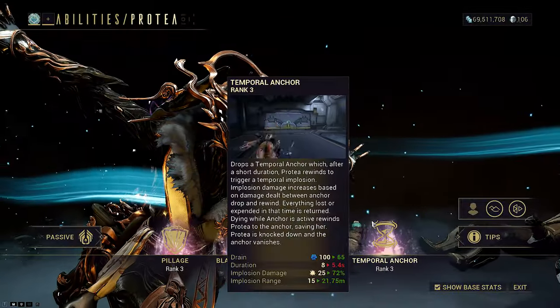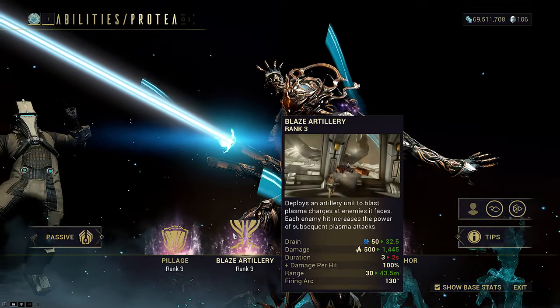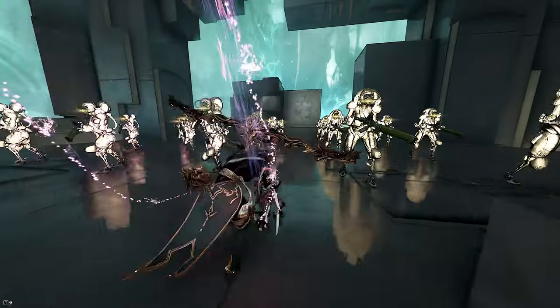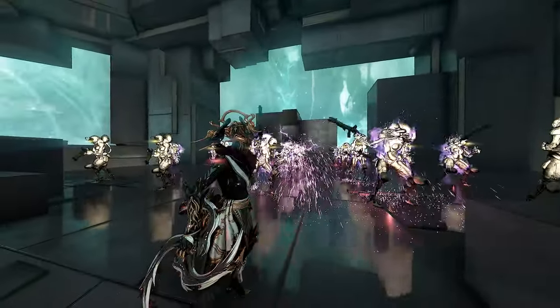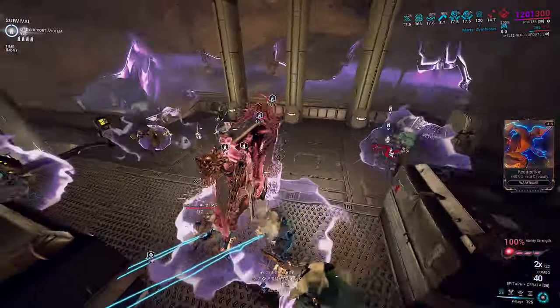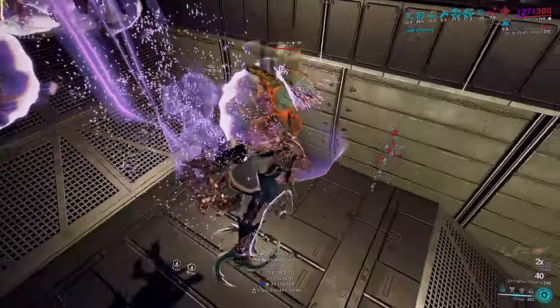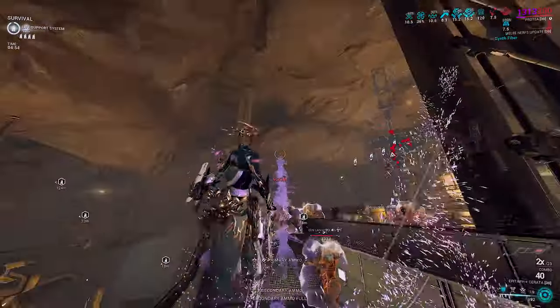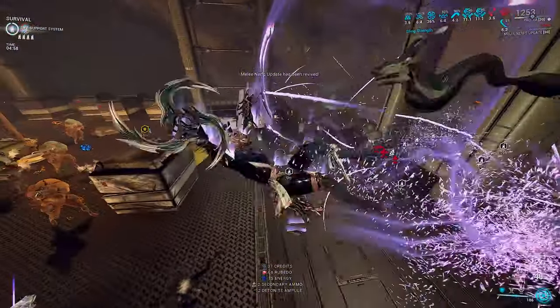Temporal Anchor — the often overlooked ability of Protea — is the highlight of today. Most often subsumed over in favor of her fast scaling turrets, we look at a comfortable and easy base Steel Path setup that effectively nukes any enemy. It can scale but requires a little bit of extra work. Temporal Anchor is similar to Equinox's Maim — it stores damage during combat and explodes it on deactivation or when time runs out. There are some key differences though.